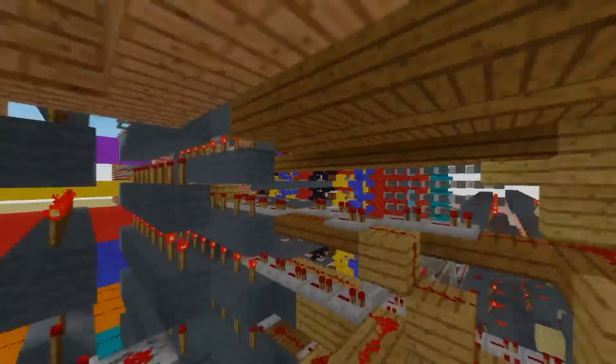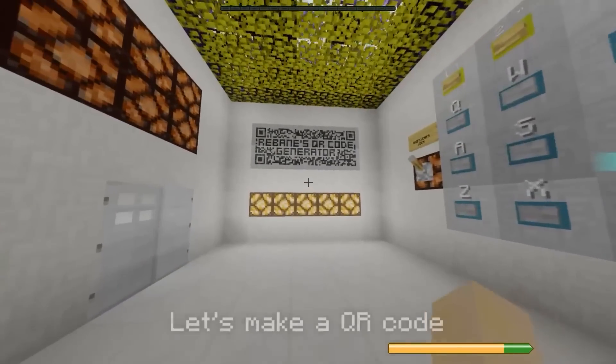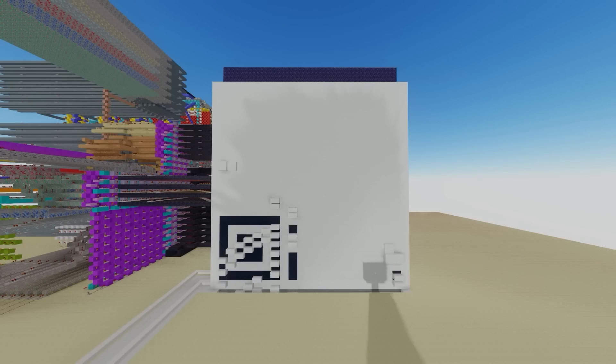Speaking of crazy, player Rebane2001 has made a QR generator in Minecraft using only Redstone. You give it a phrase or a couple of characters, and it will convert that into a QR code using only Redstone. If you want to try it out for yourself, there's a map download link in the description.